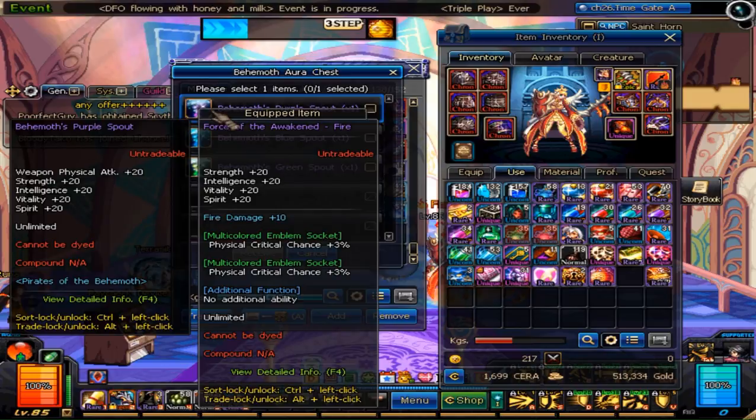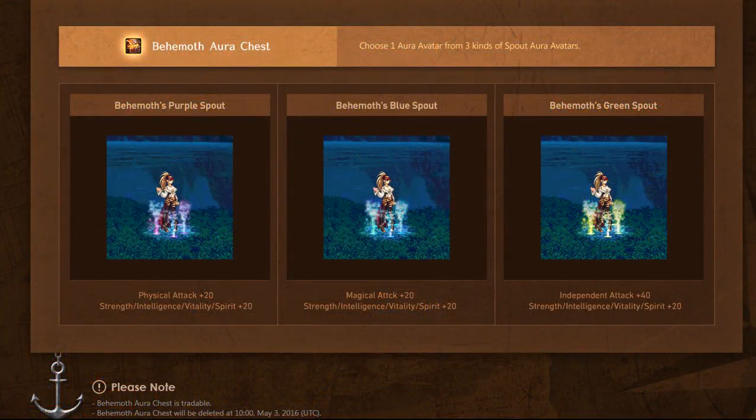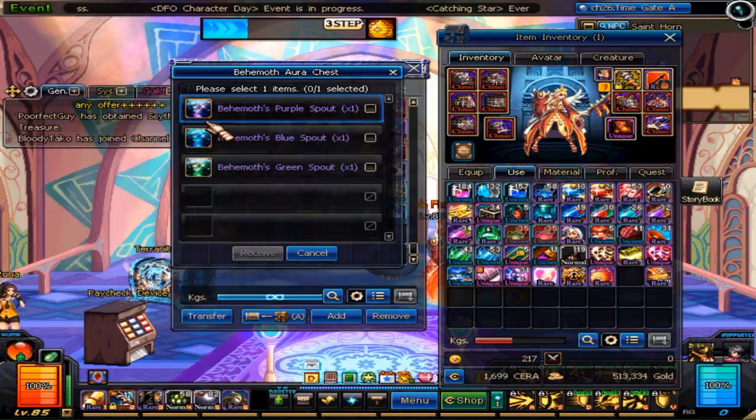The first is an Aura chest. It has one of three selectable Auras, and while they are different recolors, they do have different stats, so make sure to choose the one you want. As always, these Auras also have two slots in them to put in emblems.